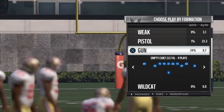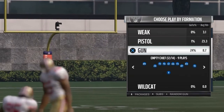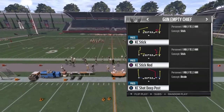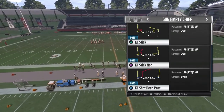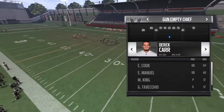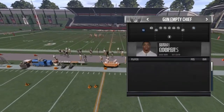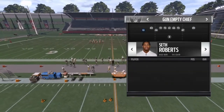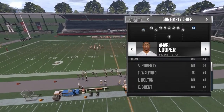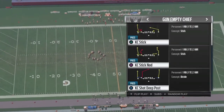Hey, what's going on everyone, welcome back. Today we're inside the Gun Empty Chief formation in the Chiefs playbook. We're going over the Kansas City sick nod play. For players, you don't need anyone really special — probably just a decently fast guy, like 90 speed and above. You can probably find someone easily.